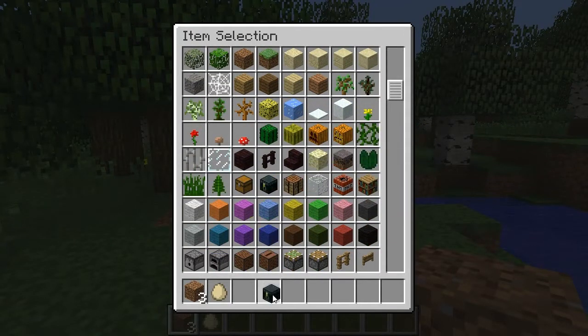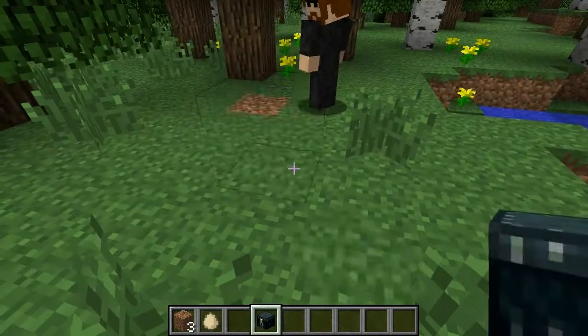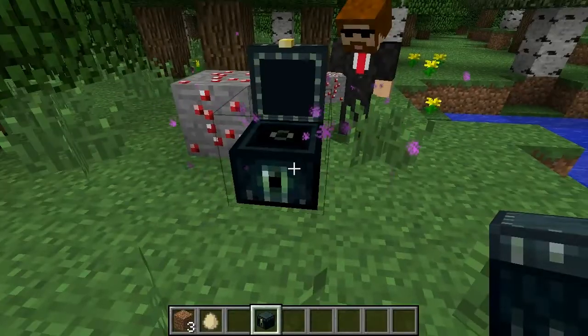What else has been added? We've got an ender chest. What's this? Emerald ore. Emerald ore? Oh, ender chests are really cool. Whatever you store in one...